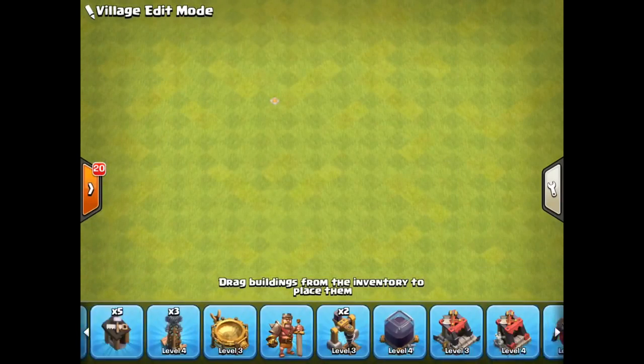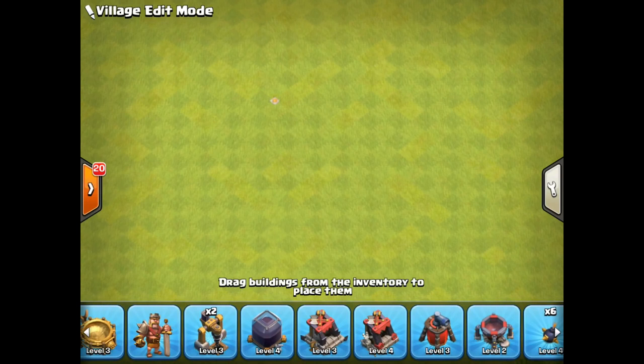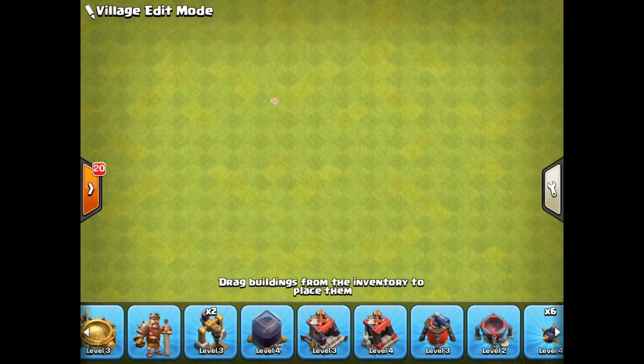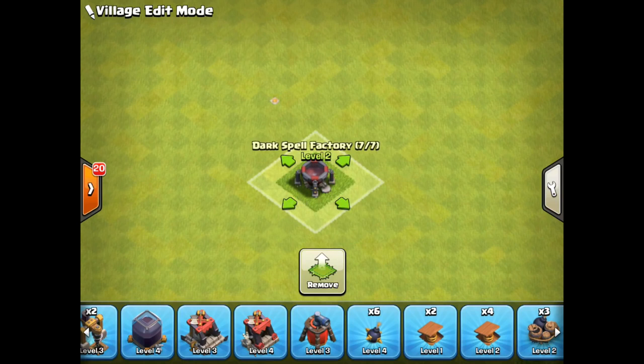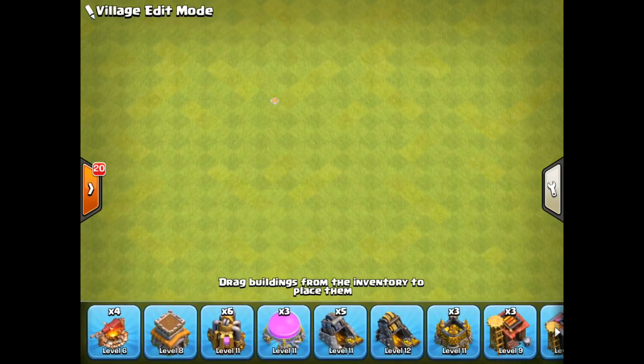If you are in a warring clan, you always want to upgrade your dark barracks to level three or level four — level four is better. Then upgrade one of your normal barracks to level 10 so you can unlock the PEKKA. You also want to upgrade your dark spell factory — level two helps because you can then use earthquake spells, which is very important. After the laboratory, use that one builder to upgrade the dark spell factory.